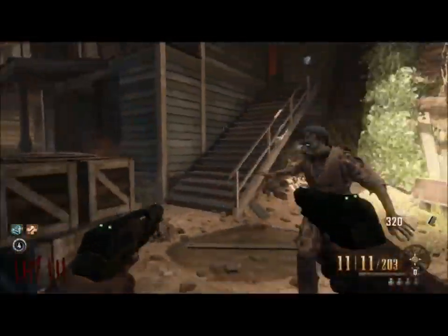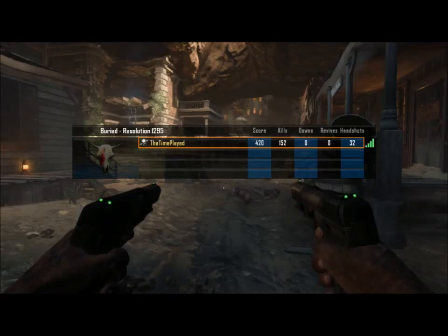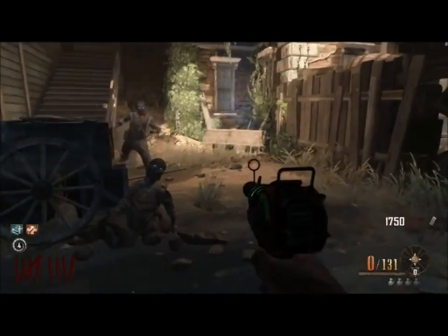Round 8 — hit the box, got a sniper. Let's quickly kill these guys. That brings our total kill count to 152, which means there are 28 zombies again — 28 zombies at round 8.